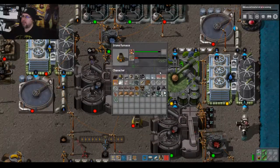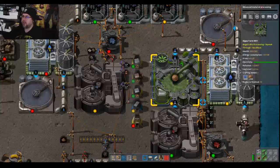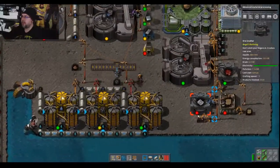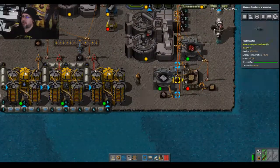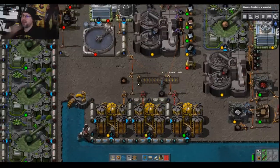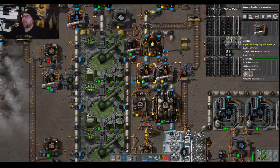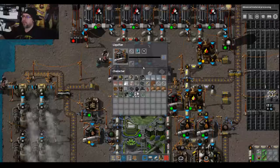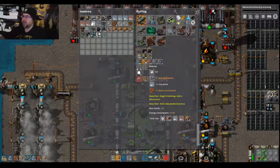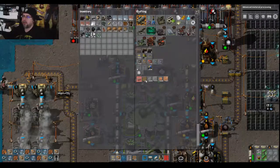All right, put a load of that — divide it relatively evenly. Now, what are we missing? We need more cellulose fiber to make the wooden boards. Let's throw that in there, throw a little bit extra in there, let that go. We have 18 wooden boards — let's get that running as quick as we can.